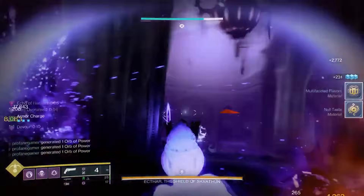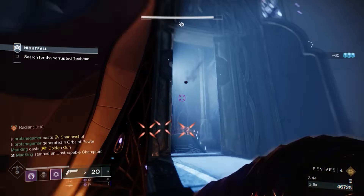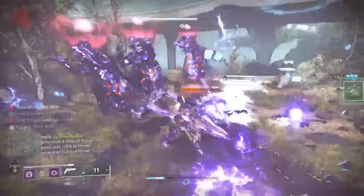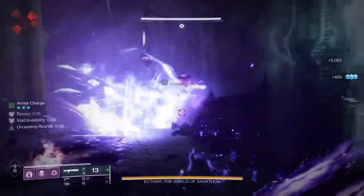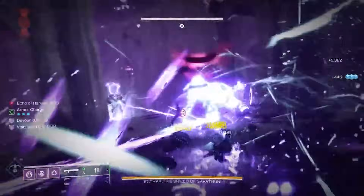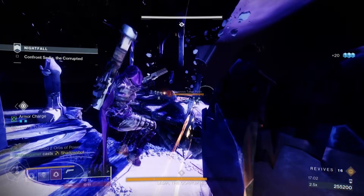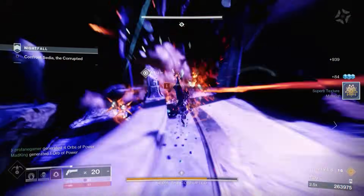Even though this build isn't reliant on any Seasonal Artifact mods, there are a few that will provide some unique benefits this season. Most notably, Solo Operative and From Whence You Came, which provide bonus damage when solo and when against Taken and Scorn enemies. We also have Wished Into Being, which will create additional orbs when defeating enemies with any of our abilities when our Super energy is close to being full — stacking on top of the orbs that Echo of Harvest and all of our Armor mods generate. There are some great Rocket Launcher themed mods this season, but we're not including many Rocket Launchers in this loadout, and we'll get deeper into our weapon choices in a few moments.